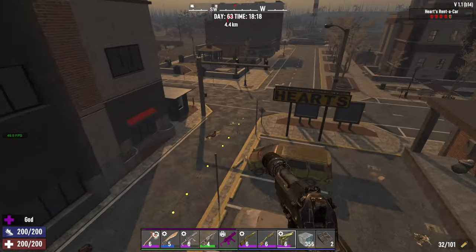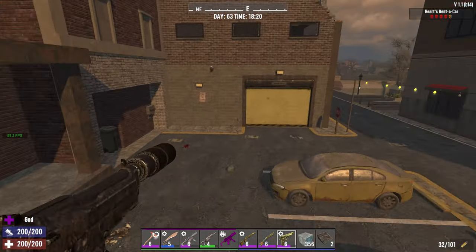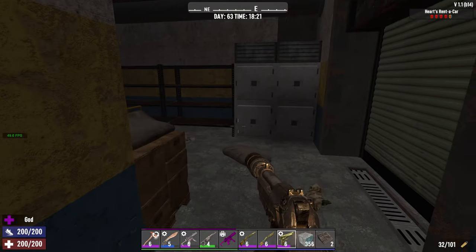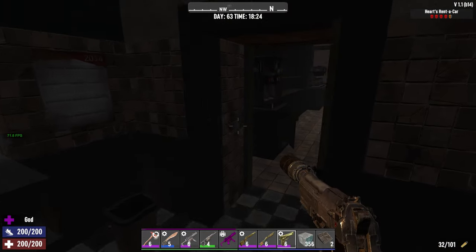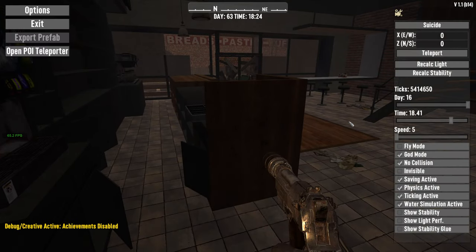I just wanted to show you quickly what I'll do — I'll get out of fly mode and we'll just walk through it. So you enter and there's going to be a bunch of zombies. I currently have zombie spawning turned off. Let me change the time of day to get a little bit more light in here.